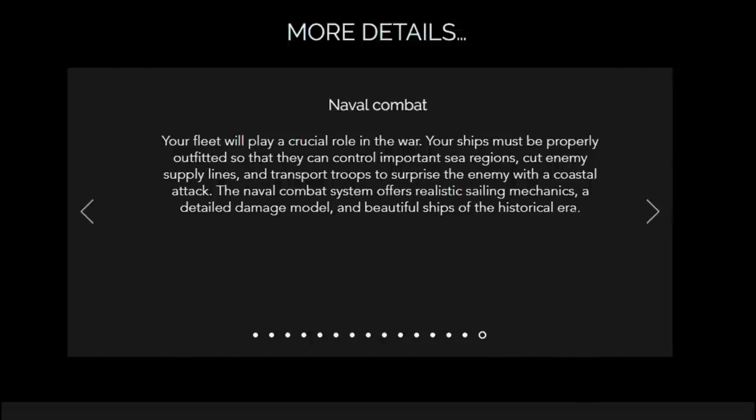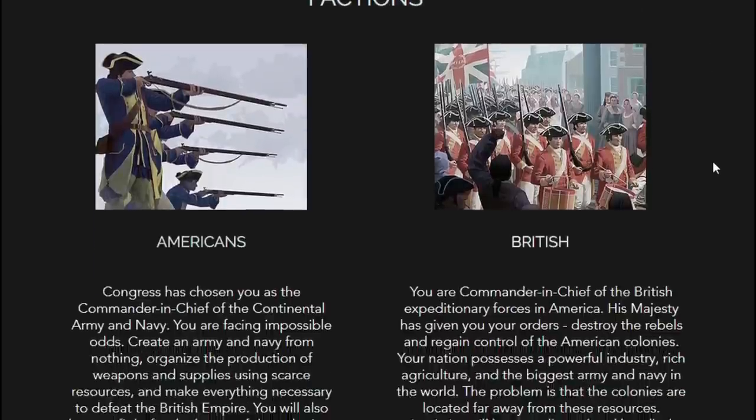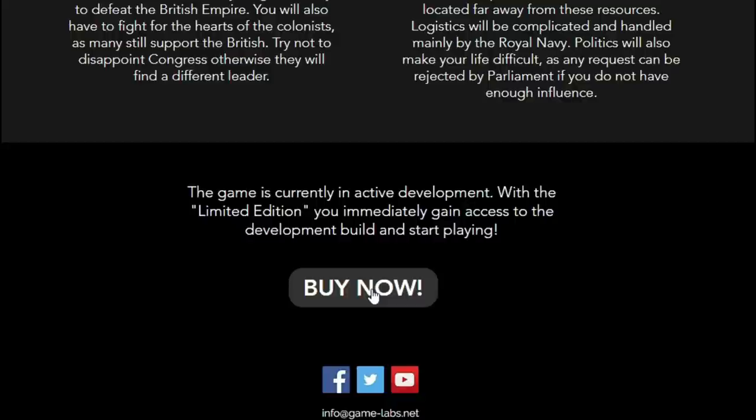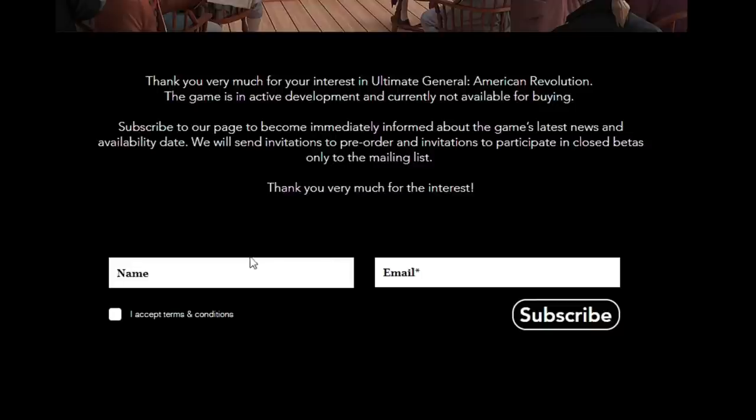Naval combat is part of things, so it's going to be the best of both worlds with Ultimate Admiral and Ultimate General. You can play as the Americans or the British. The game does have a Buy Now button — it says the game is currently in active development, and with a limited edition you immediately gain access to the development build. However, there is not yet an available development build to play. When you click Buy Now it takes you to a screen where you can enter your name and email to get updates. I'm already signed up, and I expect I'll have early access as they gave me copies of their previous games for early release.